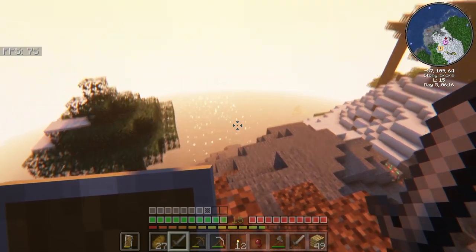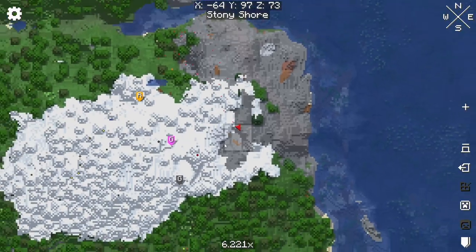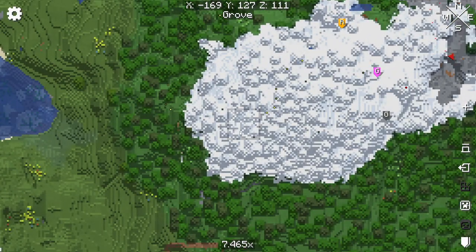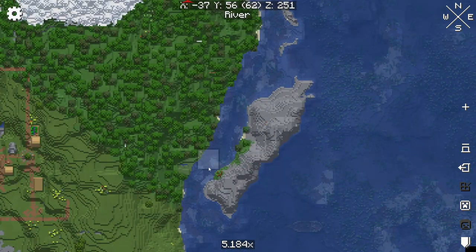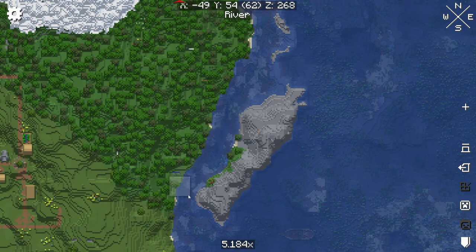So the big question is where are we gonna build? We got this entire island. And there's an ocean monument out here - maybe that will be where I live. This is considering I wanted to do an ocean base - that would be a good place to set up right there. Also there's a shipwreck right here, so I'm considering this part of the island as well.